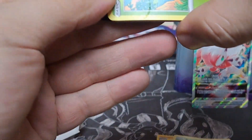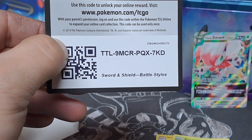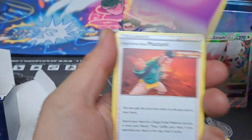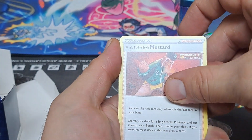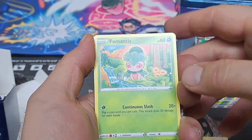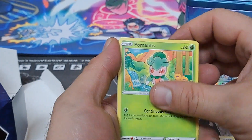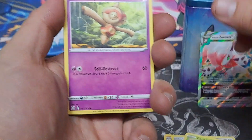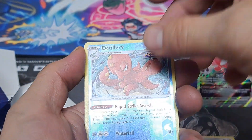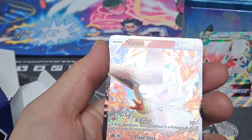Next to last pack: Battle Styles. One, two, three, four — something back there. Psychic energy, Single Strike Style Mustard, Luxio, Fomantis — I honestly have no idea who that is — Galarian Mr. Mime, Ball Guy, Mine food, Passimian, reverse Conkeldurr, and Flareon V.